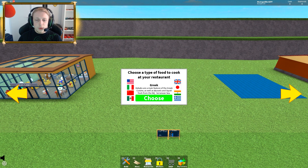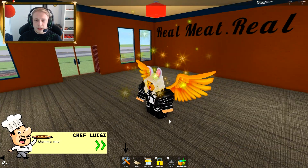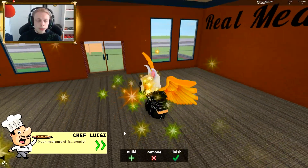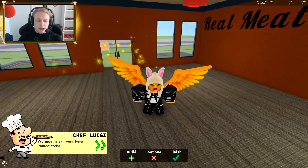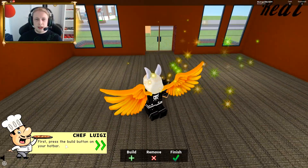We're going to go for a Japanese theme because I really like sushi and noodles — I think that would be the best pick of them all. Now we're gonna pick the type of building, and we can actually see we have a lot of pre-made buildings to pick from. I'm going to go with this one because I think that's one of the best ones. Okay, so — your restaurant is empty.